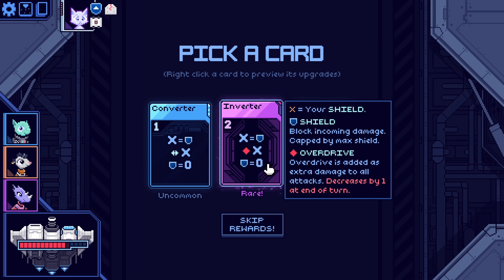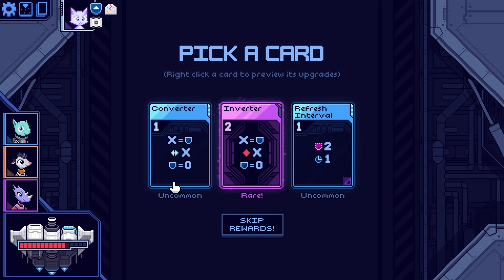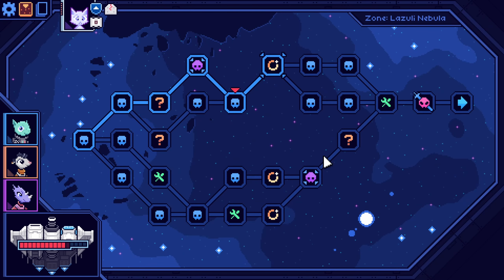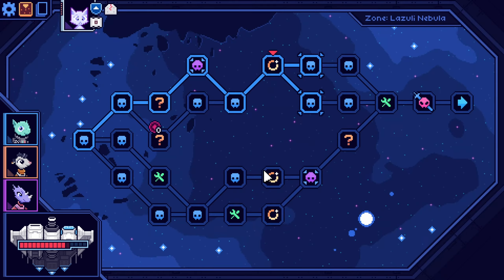Shield block: block incoming damage capped by max shield. Overdrive — adds extra damage to all attacks. So I just block all incoming damage equal to my max shield. Gain one extra energy next turn. Block up to two incoming damage — that sounds really good. This one exhausts though. Evade — you move left and I get an evade. Shield equals zero. I like this one best, I don't understand the other ones. Every time an attack misses the enemy by exactly one space, the enemy takes one damage. Every fourth turn, gain one overdrive — that's pretty good.